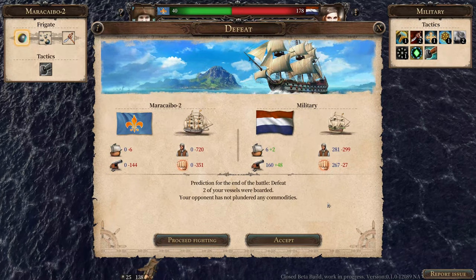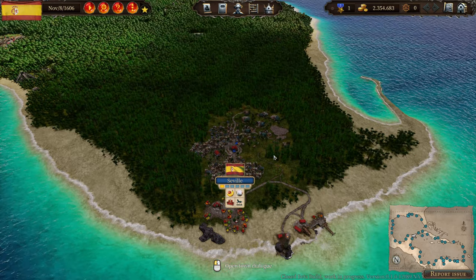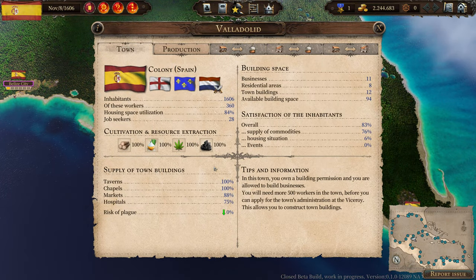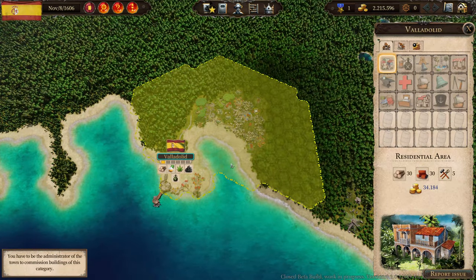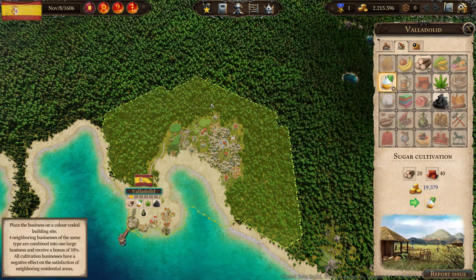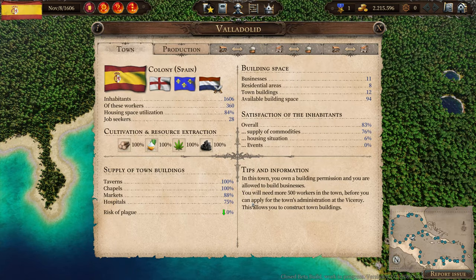The enemy had quite a naval force and we lost. Now let's move on to the building tutorial. If you want to build in a city you have to ask for a building permit, which costs gold. Then approach the city and click on the construction menu on the top right — you have several options there.